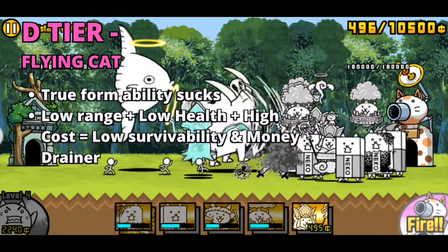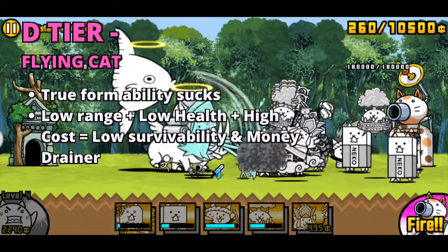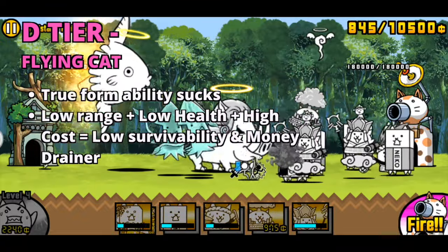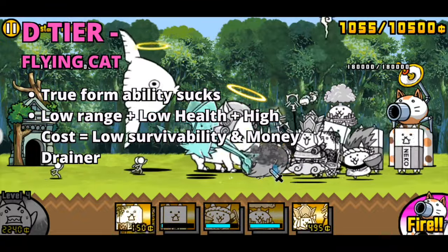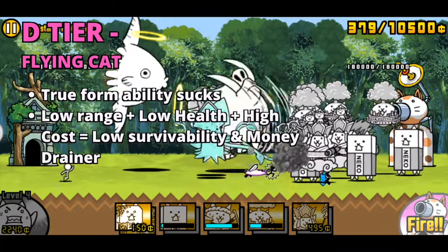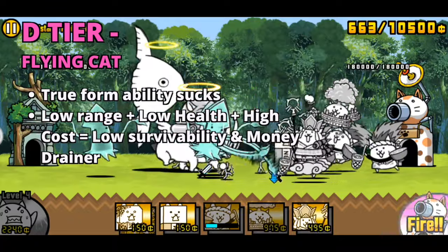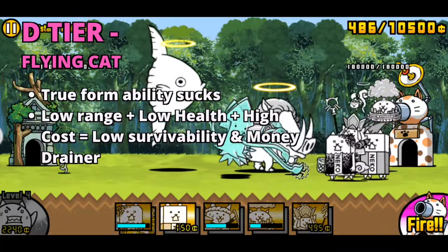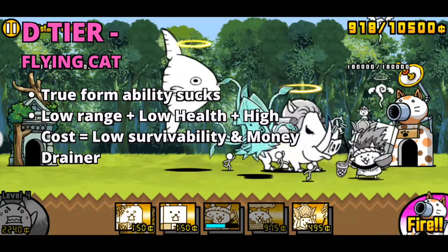The other cat in D tier is Flying Cat. The true form of Flying doubles its HP and damage while also doubling its attack speed, and grants him a 20% chance to weaken Angels by 50%. Flying is still outclassed by Paris, Cameraman, and Manic Flying in range and stats. While his true form does grant him a chance to weaken Angels, his low range and survivability makes it almost impossible to inflict his ability onto enemies.